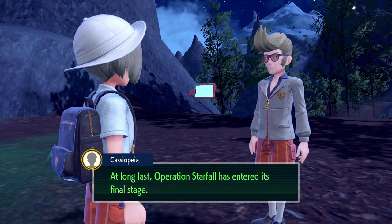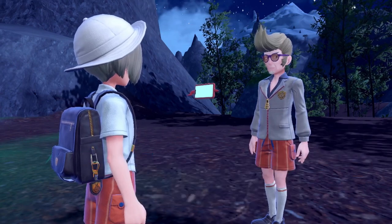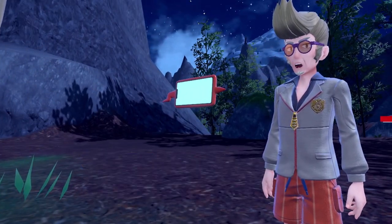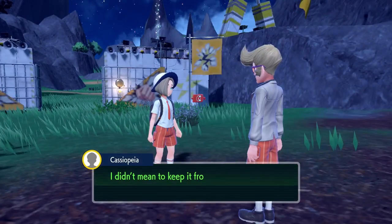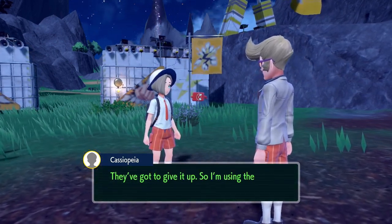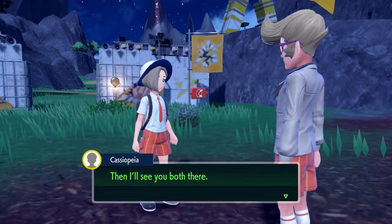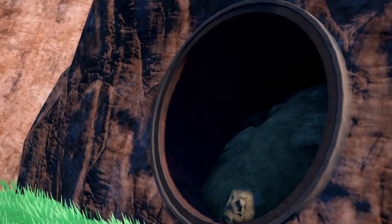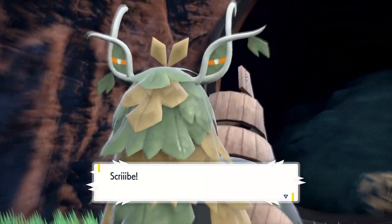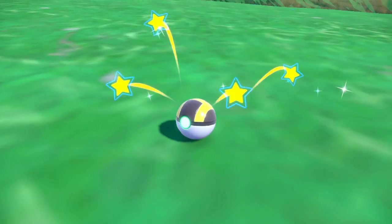We never have to see the stupid cars again — hooray! Now we have access to the Elite Four, the final Arven fight, and the Clavell plus Cassiopeia fights. These are all roughly the same level so the order doesn't matter much, but we plan to do the Elite Four last because beating them ends with a fight against Geeta, and we're not at a level to take her on yet. Before going further, we go on a stake-pulling journey because we really need Wo-Chien. 8 stakes and a few resets later, we have our Wo-Chien and we're ready to make progress.